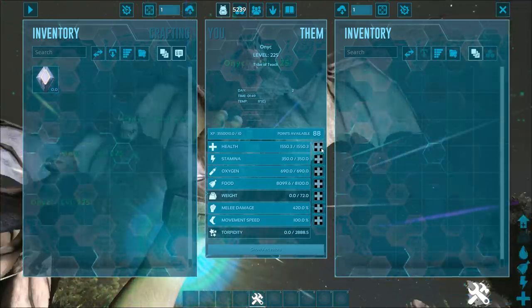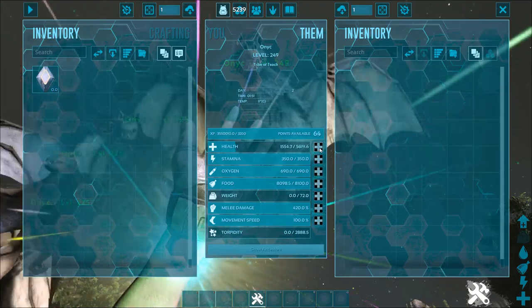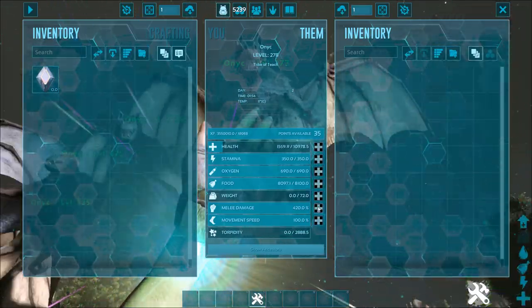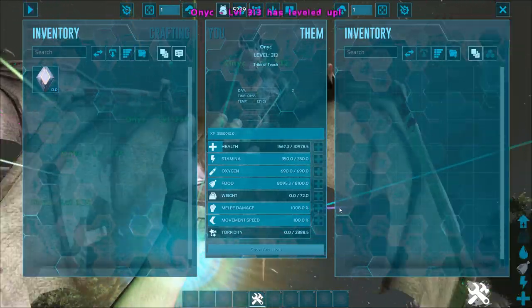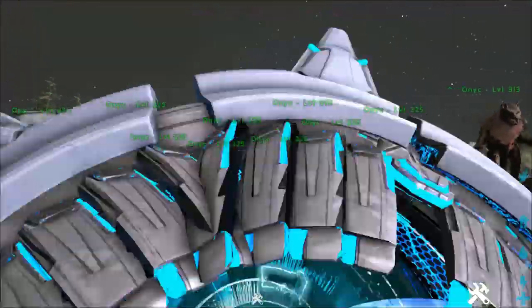What you can do with these things is level them up pretty well and get some decent stats. This is obviously a little boosted so it's not super accurate, but you could easily get them into the five to seven thousand health range and then six to seven hundred melee range.